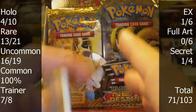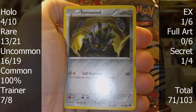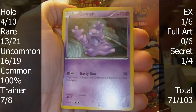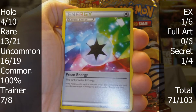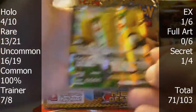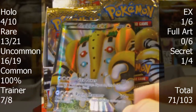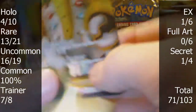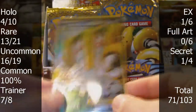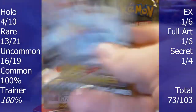Next pack: we have Bronzor, Ferroseed, Cubchoo, Pansage, Grimer, Sigilyph, and Prism Energy. Kricketune. The reverse is a Raichu. The rare is nice — a Full Art Regigigas EX! It has a really cool feel to it, sort of bumpy and very, very shiny — a really cool rainbow effect. Look at that, it's beautiful. So in this half of the box I've got two EXs: one regular and one full art. That's pretty good, not gonna lie.